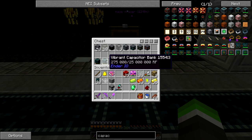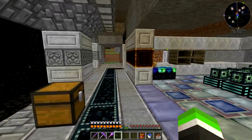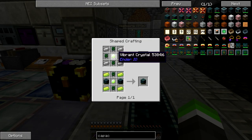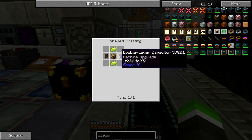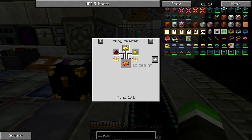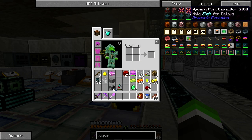I don't have so many vibrant capacitors - they can hold 25 million RF each, so it's 50 million but they are so expensive. You need to craft vibrant alloys with enderperils and I'm kind of short on enderperils. You also need the energetic capacitors, and those energetic alloys are actually pretty cheap for me, so that's not a big deal.